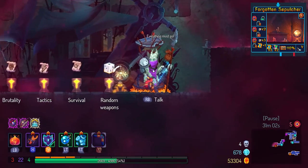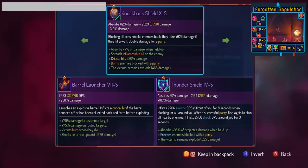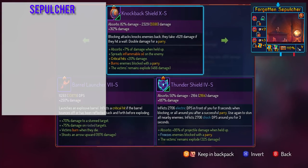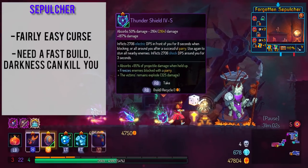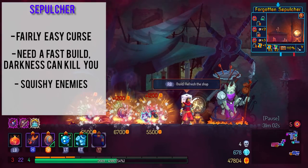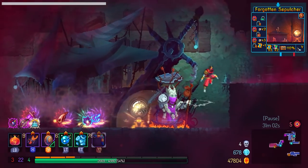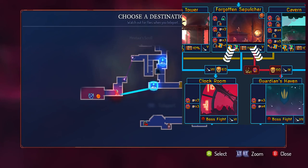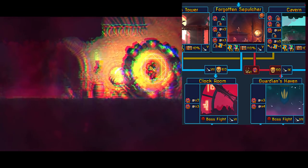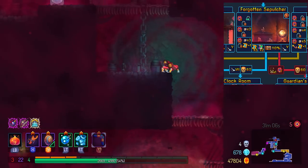Next up, Forgotten Sepulchre. This is the only biome out of these four that contains a guaranteed curse chest, and it comes pretty early in the level. You definitely need a fast build because you need to move from place to place — if you stay in the darkness for too long you will start to take damage and eventually die. But if you have a high DPS build, you will excel here because you will just melt through everything. Forgotten Sepulchre leads to Timekeeper as well as Giant.